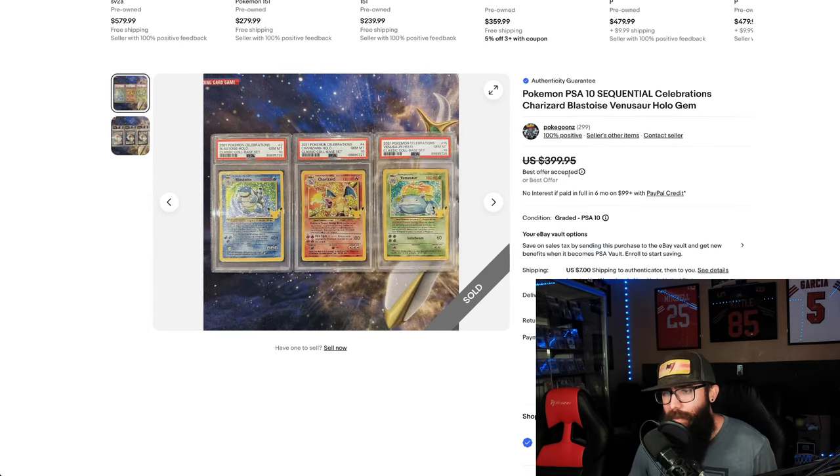Next up, we got the Celebrations starters here. $400 crossed out, so we don't know exactly what that went for. We got 26, 27, 28 on there. The Charizard's really the only expensive card out of these — the Venusaur and Blastoise are super cheap. So you could be picking those up and making a play like this. It's something I might start dabbling with.